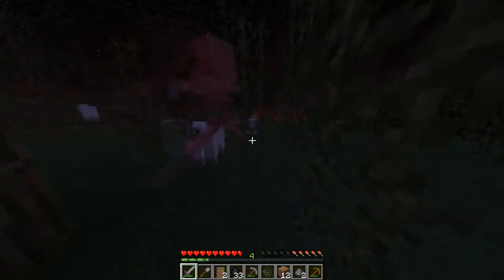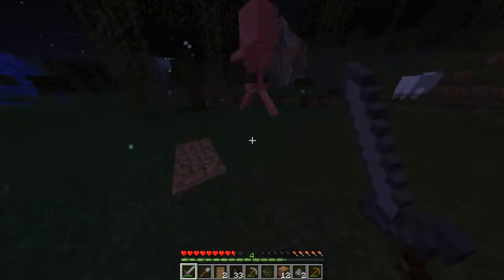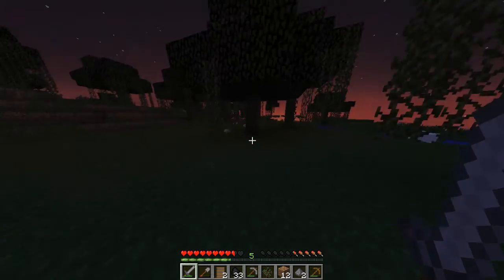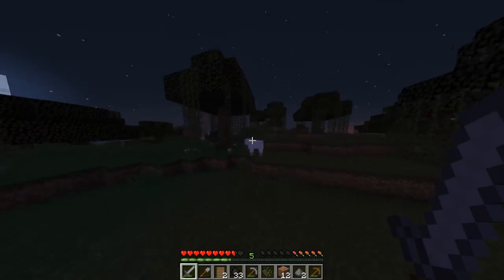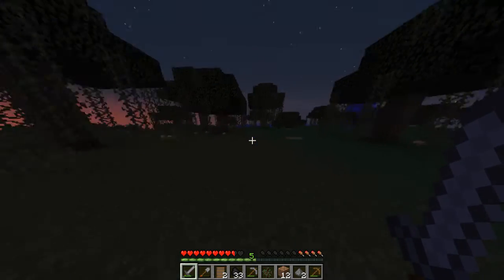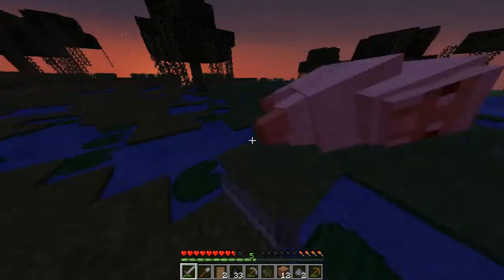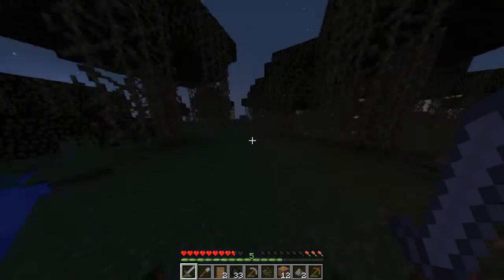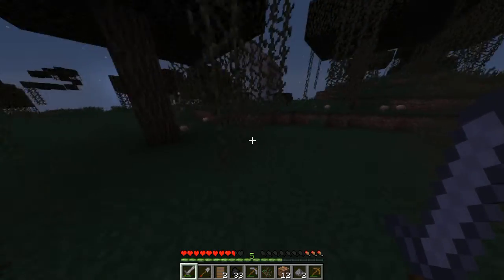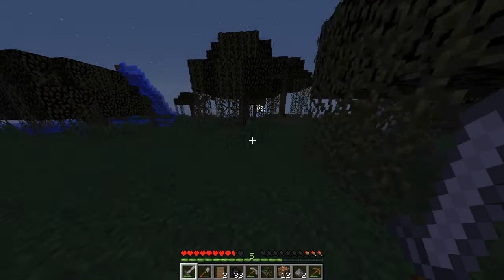We haven't got any iron, so we're just going to have to kill these as normal. They're nearly dead — they're dead. Now let's kill this sheep. I think we'll have enough wool — yeah, we've got enough wool for a bed. That's good. We're going to start episodes in bed from now on, so we'll try and do episodes at night time, although it depends when this one will end. I'll try and end the next one at night time. Let's get back to our house because we need that food.